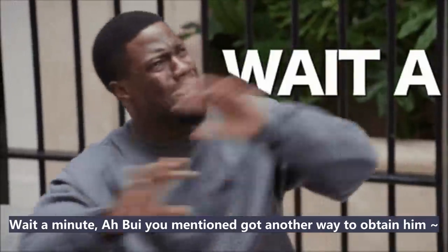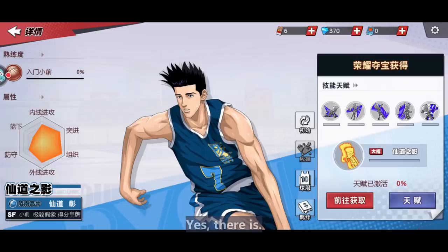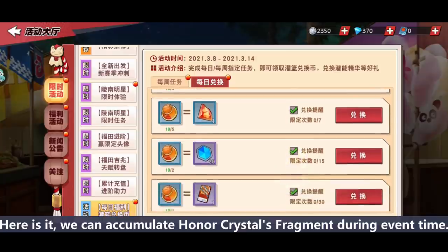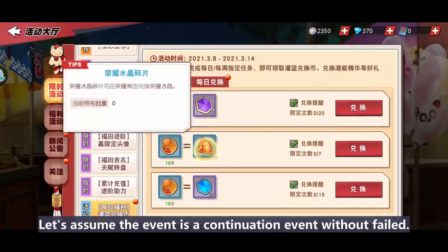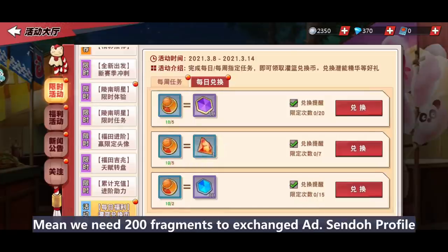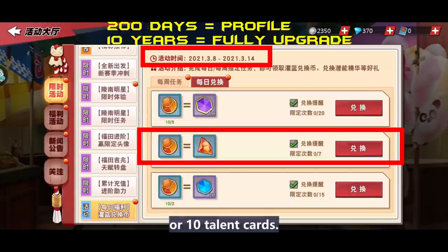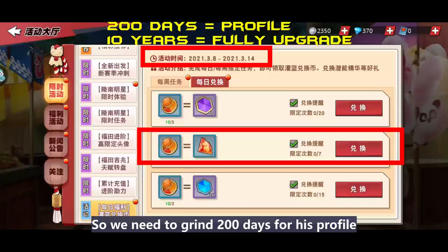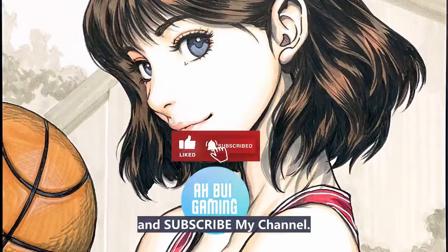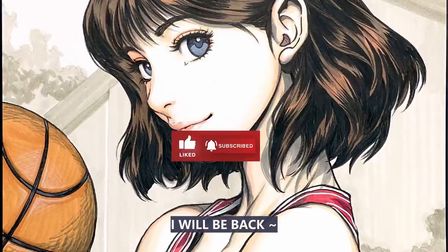Wait — I did say there was another way to obtain him. Yes! We can accumulate honor crystal fragments during event time. Assuming a continuous event without fail, you can get one fragment per day. We need 200 fragments to exchange for one cento's profile, or 10 talent cards. So we need about 200 days for his profile and about 10 years to fully upgrade him. If you enjoyed the content, please give me a like and subscribe. Thank you guys, I'll be back.